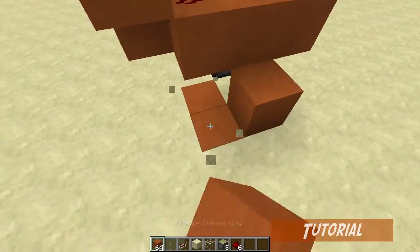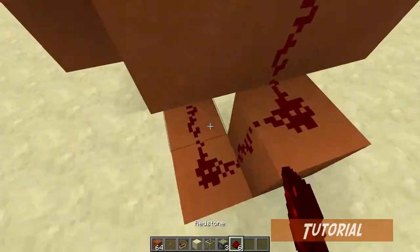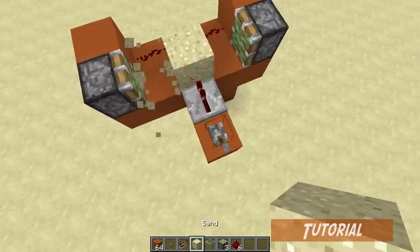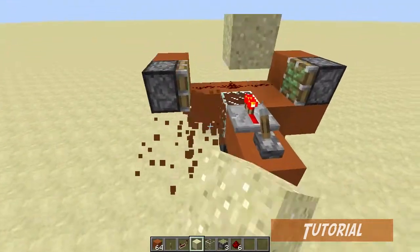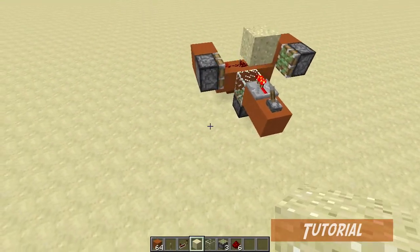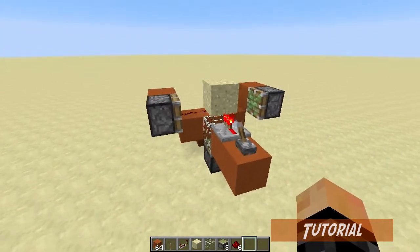What you want to do is place four blocks leading down towards the sticky piston, then place three redstone dust. You need to replace that sand block like that, and it's going to create a clock, but it's not going to duplicate any sand yet — that's because we need to specify which direction we want to face it in. So without further ado, let's move on to stage two.